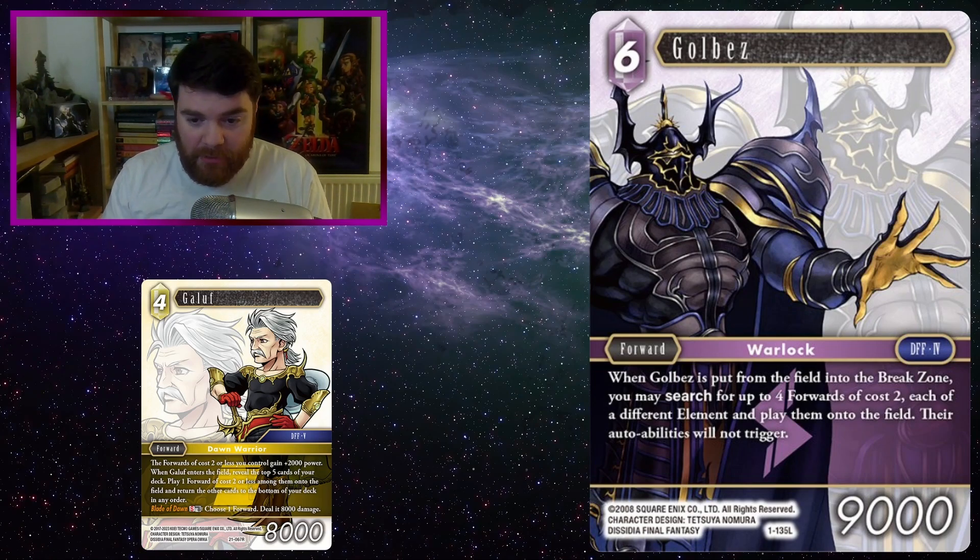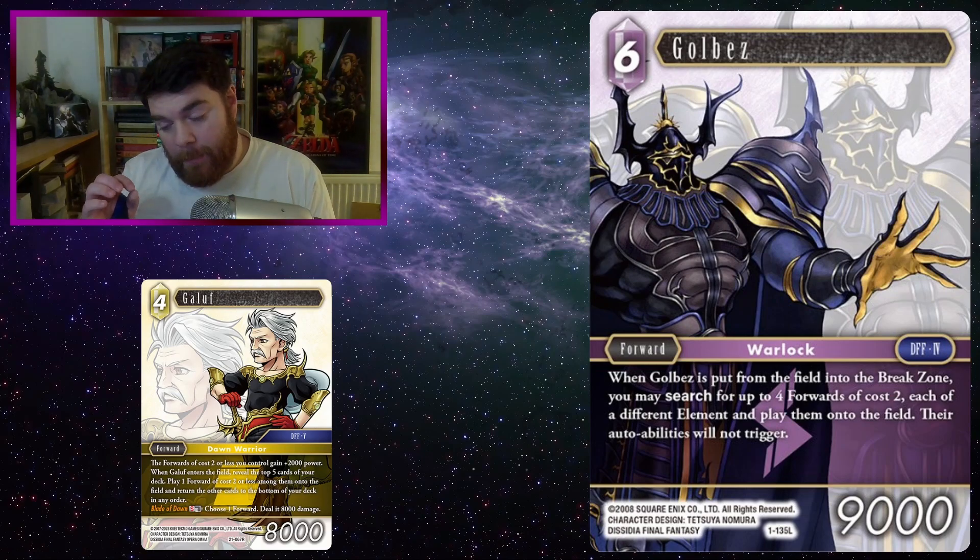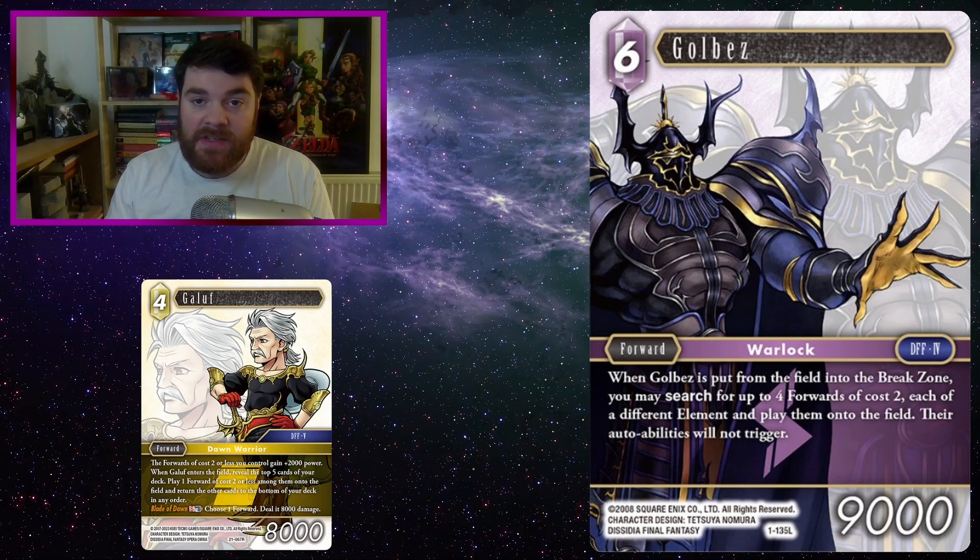So obviously when Galbears dies — put into the break zone — you may search up to 4 forwards of cost 2, each of different elements, and play them onto the field. Their auto abilities will not trigger. Bear in mind when it says each of a different element, they cannot share any elements. So if you choose two multi-element forwards that both have the same element, one of them can't enter. You have to make sure they have 4 elements not shared between any of them. And obviously being an earth deck, you're well poised to kill your Galbears because there are just a ton of cards that can do so.